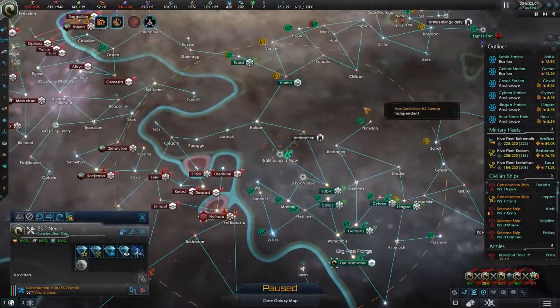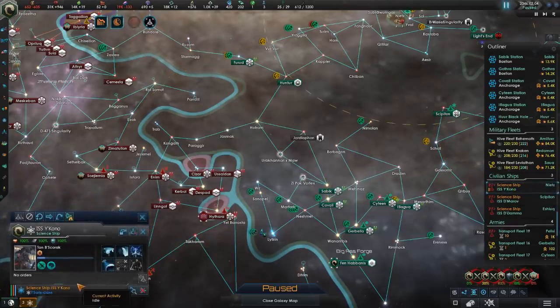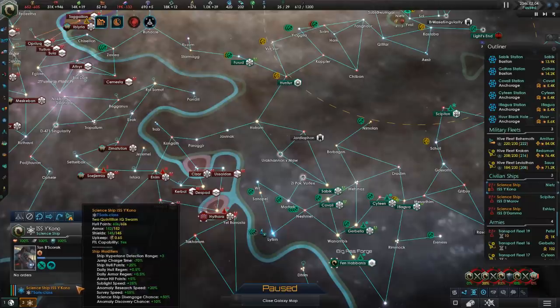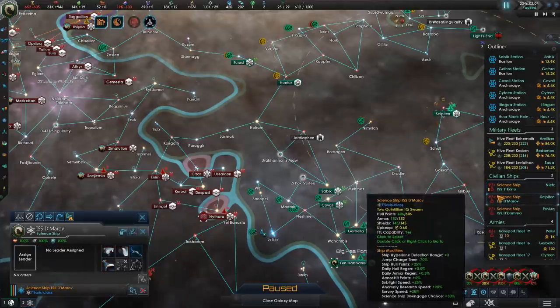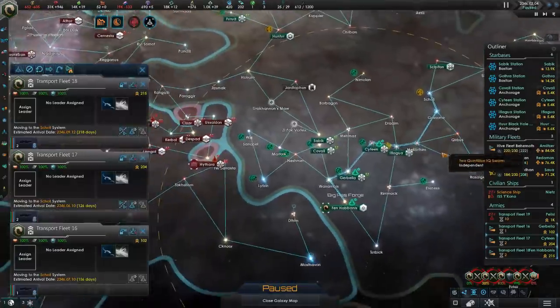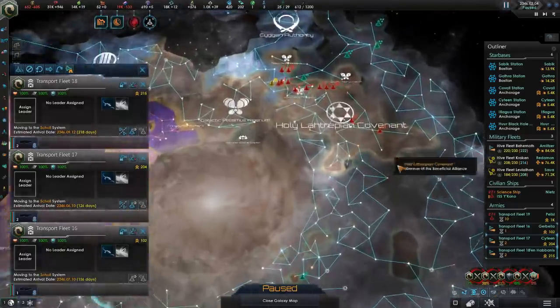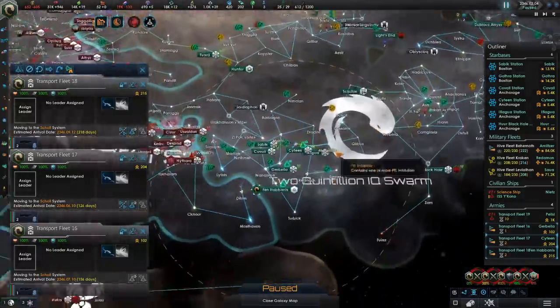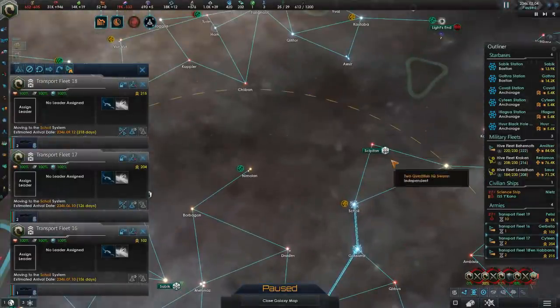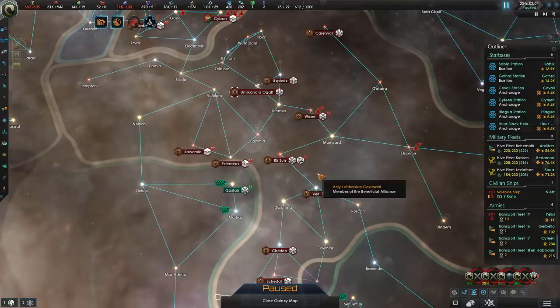We also have a bunch of construction ships randomly in our systems, and I'm going to disband them as well — after all, they do consume extra upkeep, and that upkeep is vital to our economy. The extra armies we have down in the south are going to help us out significantly once we start taking over the Holy Laptarian Covenant, so we're going to send them near Scipiton so we can rapidly teleport them once our fleets are in range.